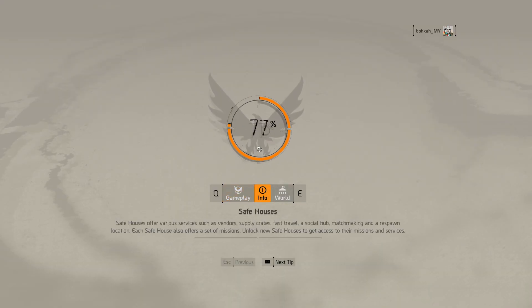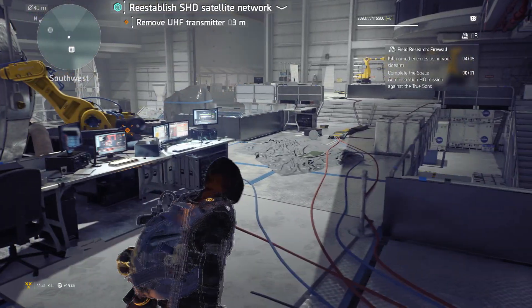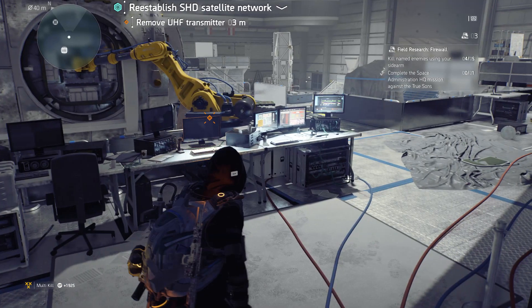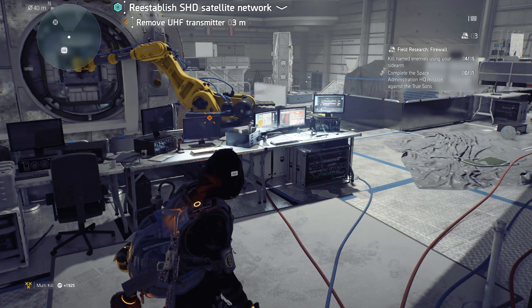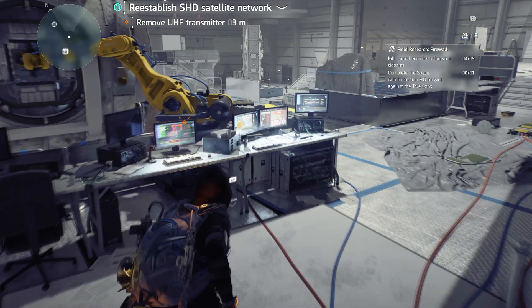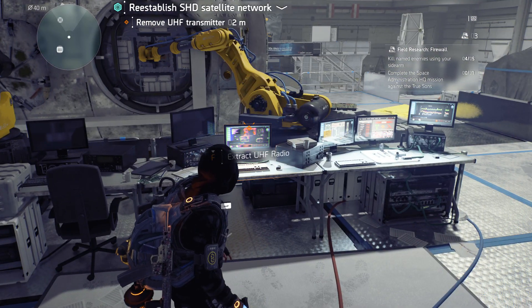Welcome back to another Division 2 video regarding field research for the new title update Firewall. For stage 3, you need to kill a named boss with a sidearm — I found the easiest way to do it.